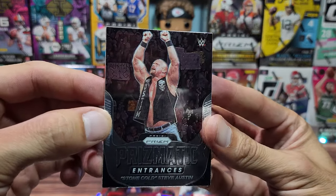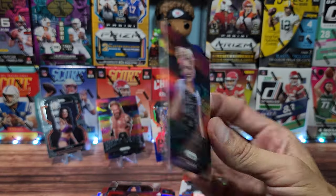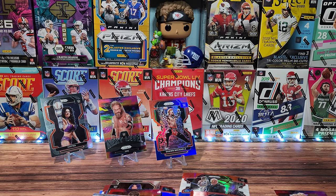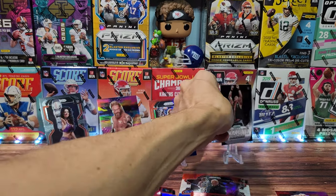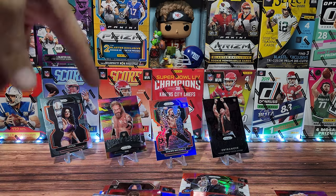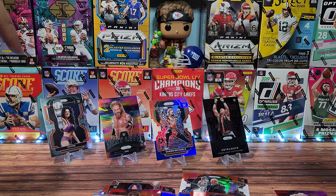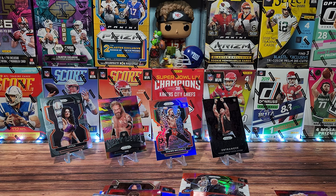Stone Cold Steve Austin for Prismatic Entrances! Last card's gonna be a Next Level Alexa Bliss — possibly the green parallel. So that was possibly a short filming for Instagram, guys — go check that out. Last pack Mojo: we got the Stone Cold, we got the Shawn Michaels, we got an Edge, and we got a Chyna. Not too bad. It figures the one red, white, and blue I pulled — we already bought that one for a dollar though, so no big loss. Now I got two of them.